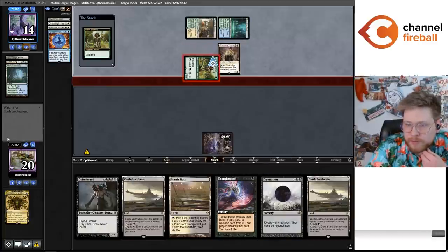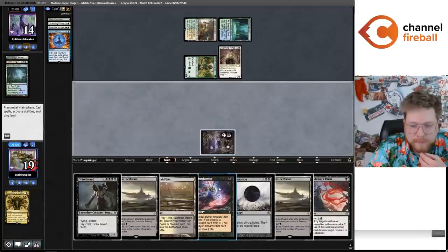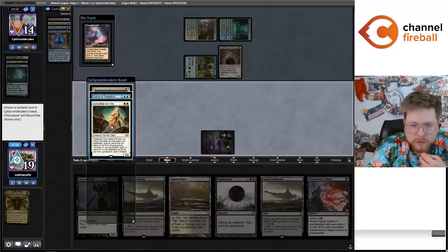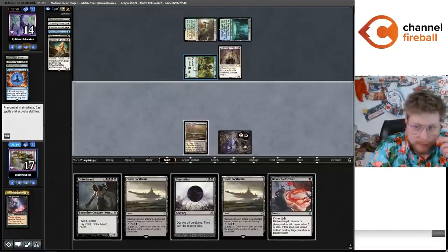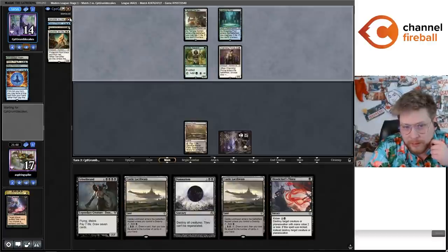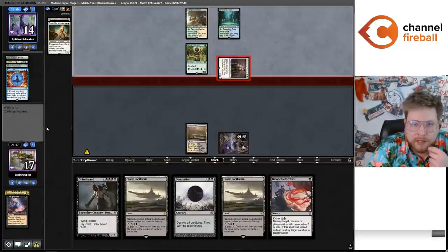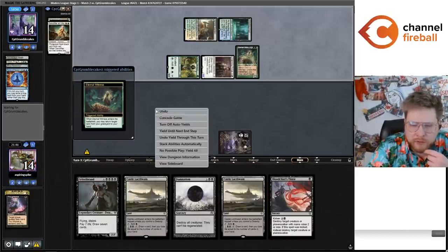They put Scry 2 and attack me for one. I really actually do not want to kill the Hierarch — I want them to be able to cast the Sanctifier here, and then just try to clean up with the Damnation. Hopefully they don't find another Force. It's kind of weird to see a Soul Herder deck not play Yorion — usually Yorion I feel is just so good. They give back Windswept Heath so they can hold up Ephemerate, which is an actual nightmare.